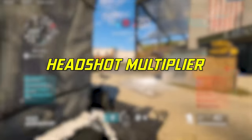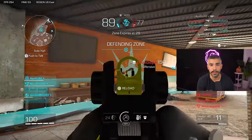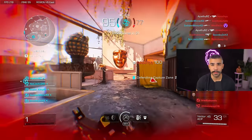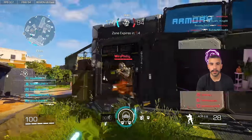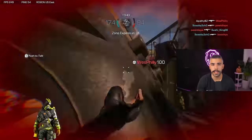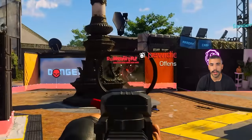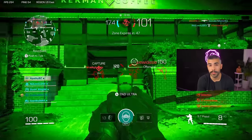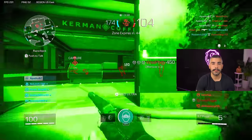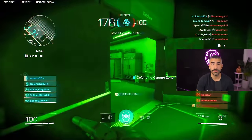Tip number eight is the headshot multiplier. Headshots are a must in this game, especially at a higher level if you want to win tougher gunfights. Practice aiming for the head more — it's a little difficult at first, but once you apply it more, it becomes easier. There's a damage setting you can turn on that shows your damage output, and the headshot multiplier is a lot more devastating. You're usually killing somebody one to two bullets quicker, which makes a huge difference against better players.